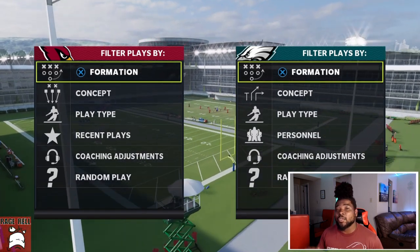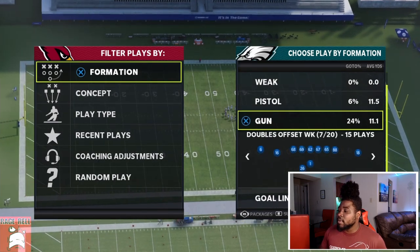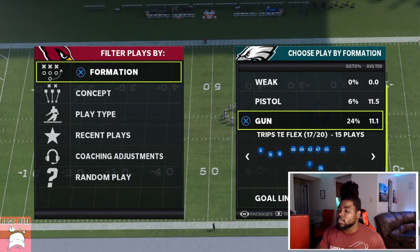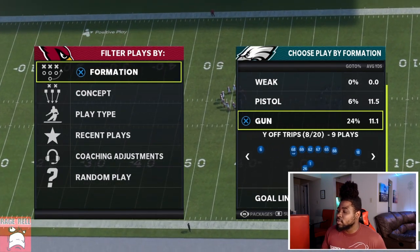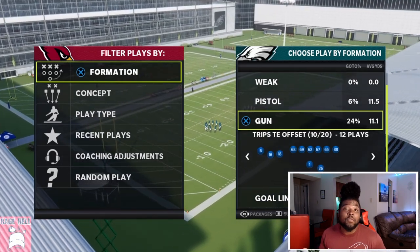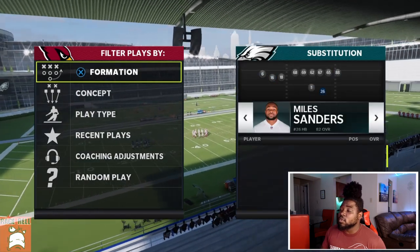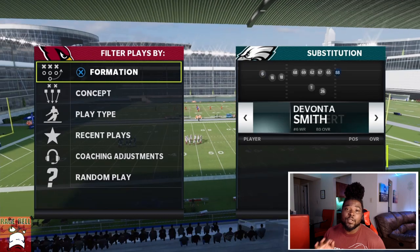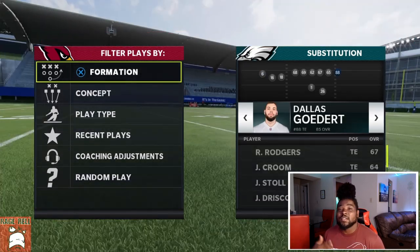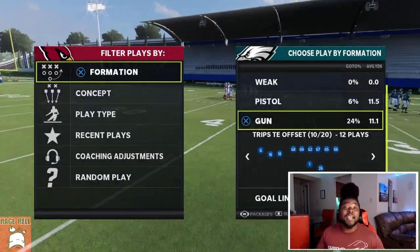So right now we're talking about a 3x1. For those of you guys that might not know what 3x1 means — I just picked the Eagles and Cardinals at random. I'm looking for a Trips formation. Let's see if they have like a Trips tight end. Okay, Trips tight end offset, which is a really popular formation. 3x1 simply means we have three receivers or tight ends on one side. Notice how we have three receivers on this side and one technical receiver — I know it's a tight end but they're still considered a receiver. So we have a 3x1 set.